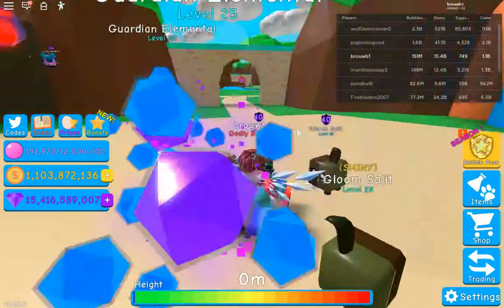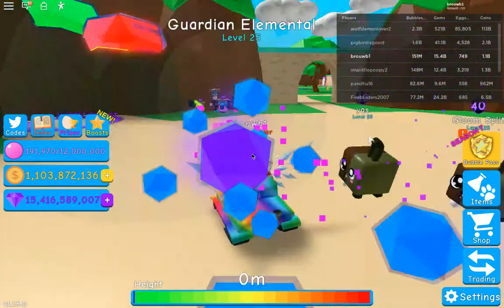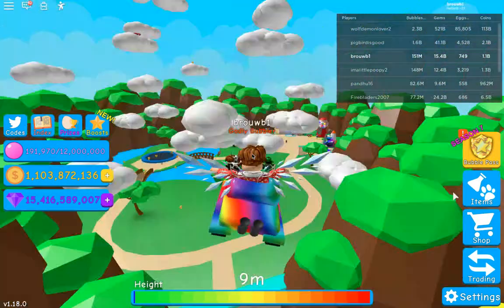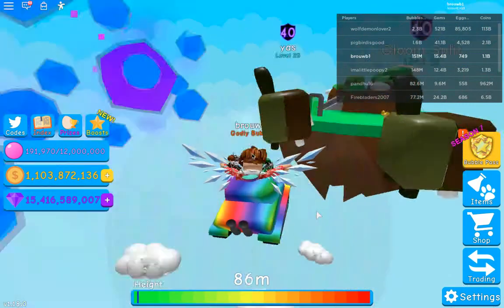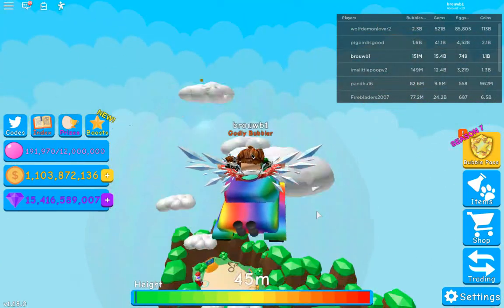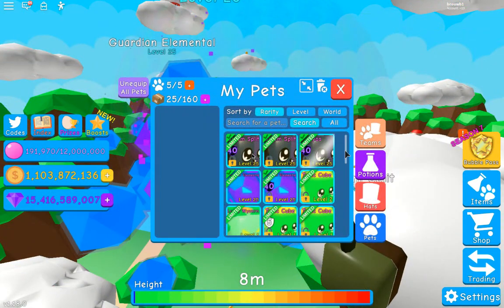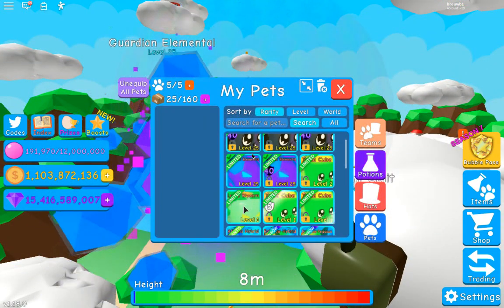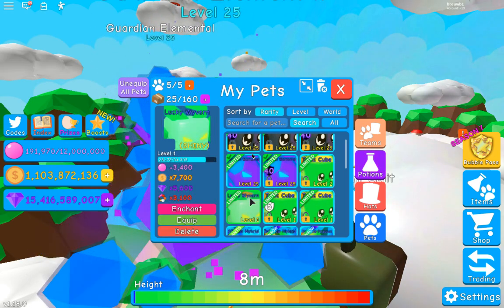Today we're doing a Bubblegum Simulator giveaway, and in this giveaway we're gonna be giving away a shiny lucky wyvern. We're gonna show you in our items — this pet right there, this one, yes this one.